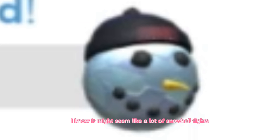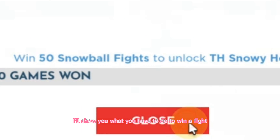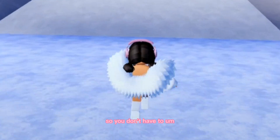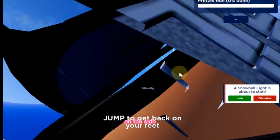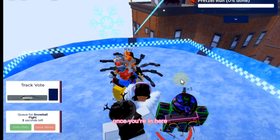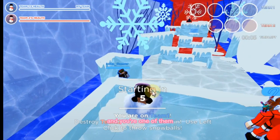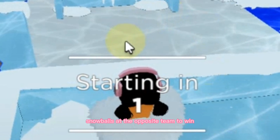I know it might seem like a lot of snowball fights but it's really cool and really worth it. These are not long fights — they are very quick, so you don't have to play a lot. It's on the same chapter; on the side it says Snowball Fight, so you will have to go there. Once you're in, wait for the game to start. There are two teams and you will have to throw snowballs at the opposite team to win.